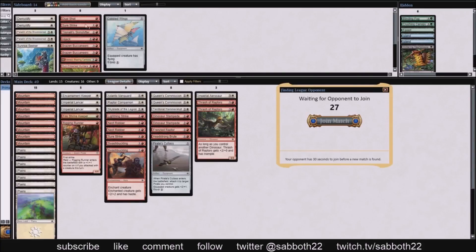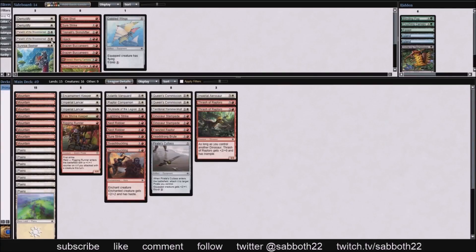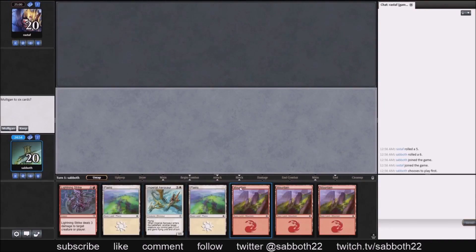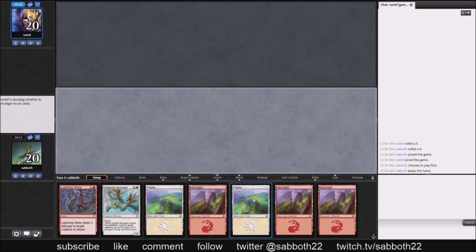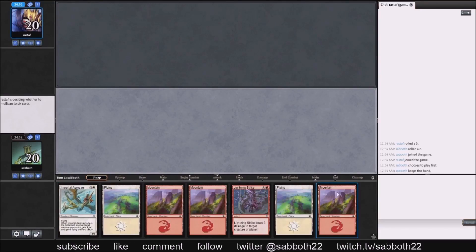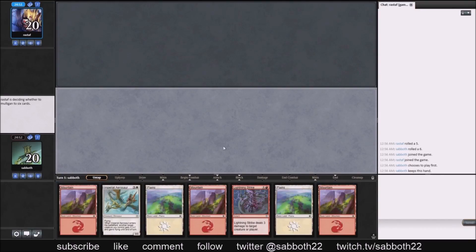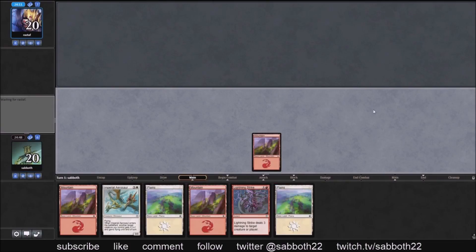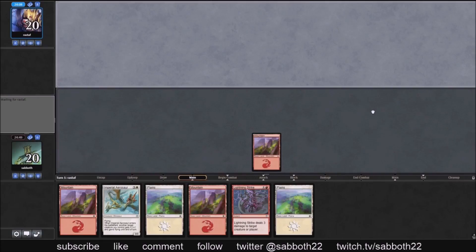Round one versus Rastef. We have 15 lands in the deck, so we don't expect to draw a third of our lands in our opening hand — but we do. However, it means we're not likely to draw too many more lands; less than one-third of the rest of our draws should be lands. It has our first pick from pack one and our first pick from pack three, if that tells you anything.